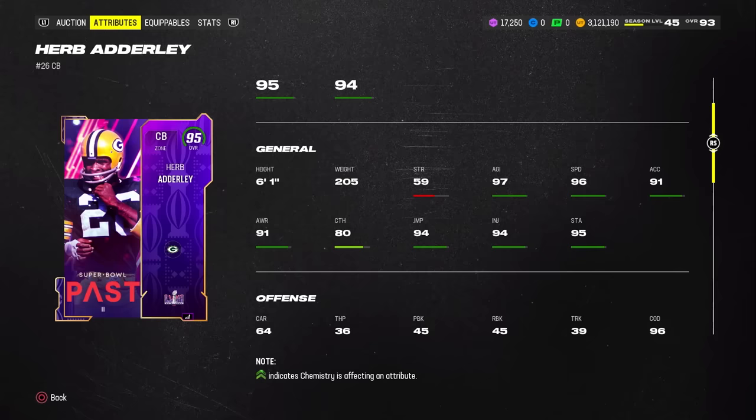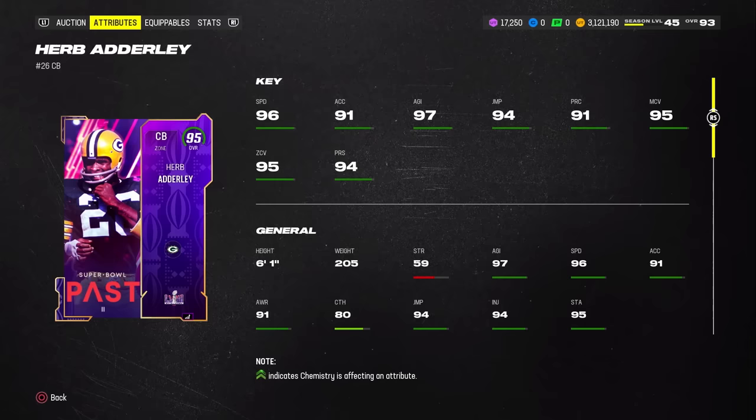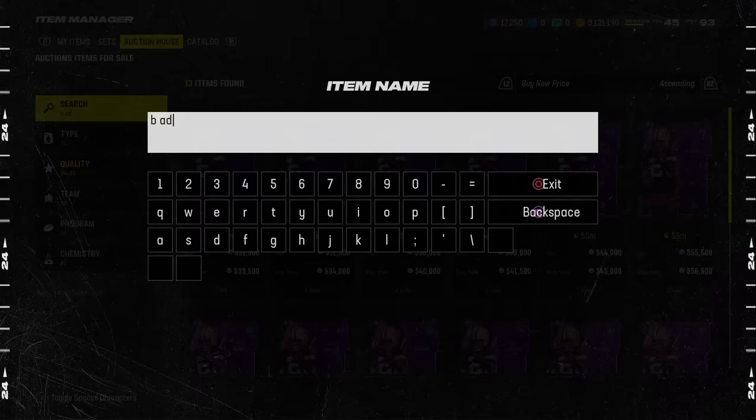He's a corner, so if you upgrade your corner, toss this guy in as cornerback two — he's still going to ball. Upgrade again, put him at cornerback three — still going to play, still going to ball. Compare that to a quarterback: if you get another QB, you don't use your QB2. If you get another right end, you might not use Chase Young unless you switch him to left end. There's obviously more long-term value with this Herb Adley card. I got him at the two spot, although I might consider him based on who I've already got on my team.